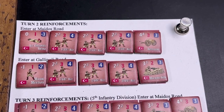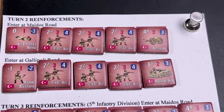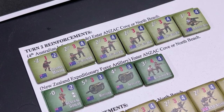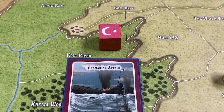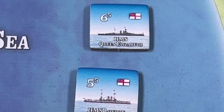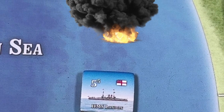It's important to note that the Turks have reinforcements this turn entering at Midos Road and Gallipoli Road, and the Anzacs also have reinforcements entering at Anzac Cove or North Beach. The Turks begin by playing the Submarine Attack card, which allows them to remove an enemy ship from a sea area or one enemy reinforcement unit yet to appear. The mighty Queen Elizabeth, sunk by the Turkish Submarine, goes to the bottom of the sea.